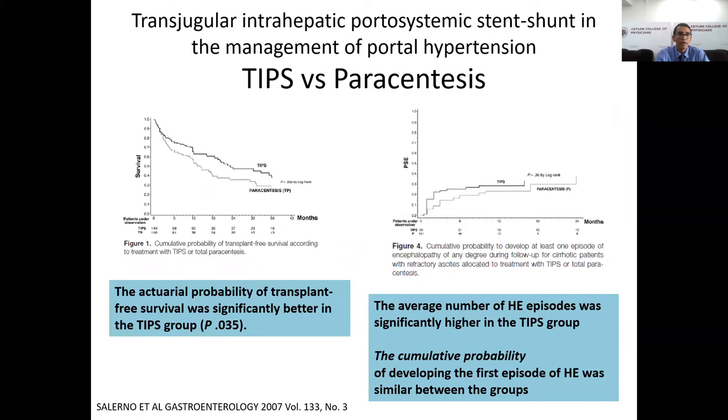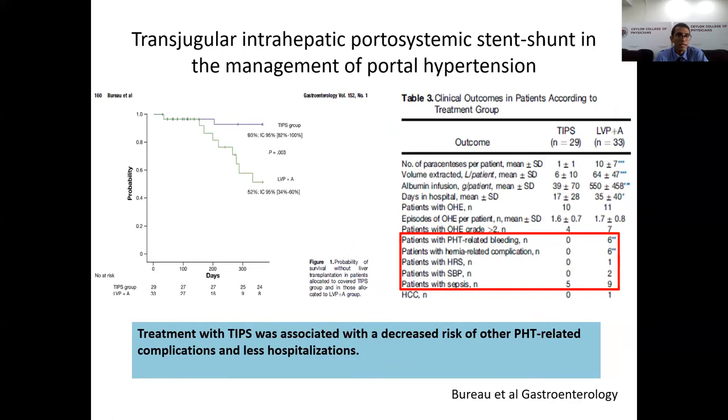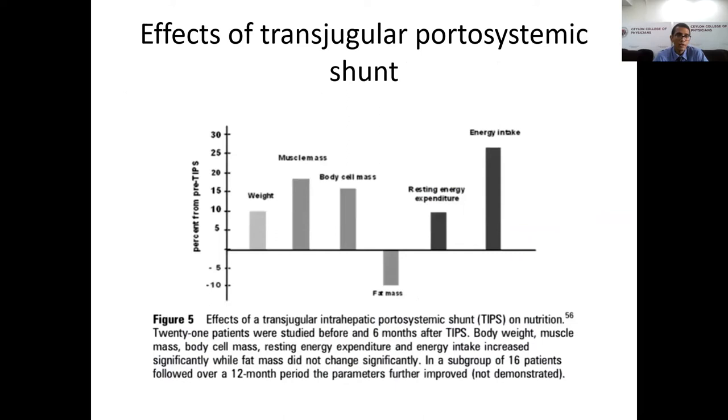When comparing transjugular intrahepatic portosystemic shunt (TIPS) with large-volume paracentesis, TIPS is associated with lower incidence of ascites recurrence, better survival, fewer portal hypertension-related complications, and fewer hospital admissions. TIPS is also associated with increased weight, muscle mass, body mass, resting energy expenditure, and energy intake at six months after the procedure.